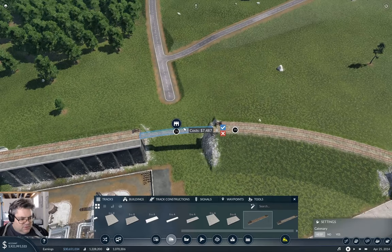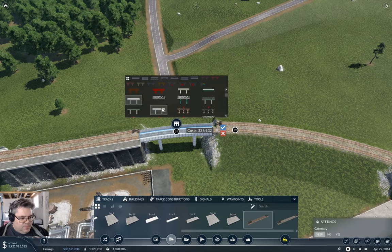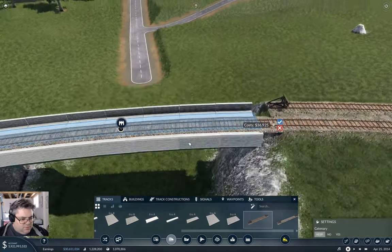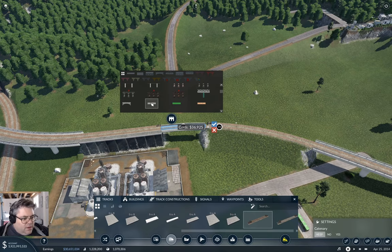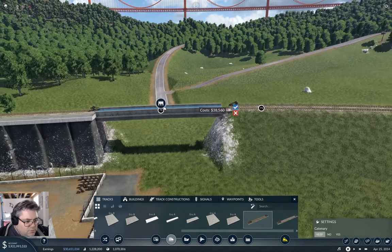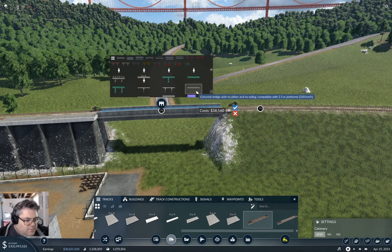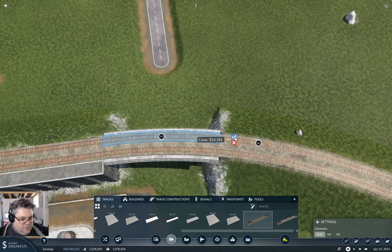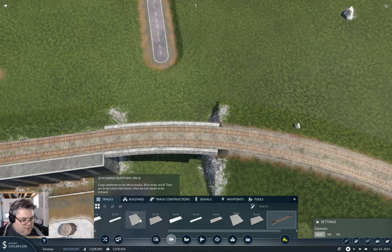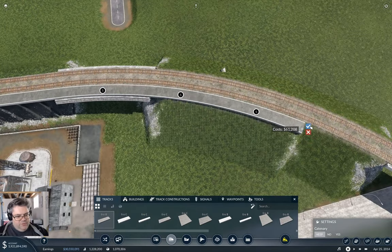I could do this with a... you come around. Yeah, you can come around as well to wherever I want the platform to stop.